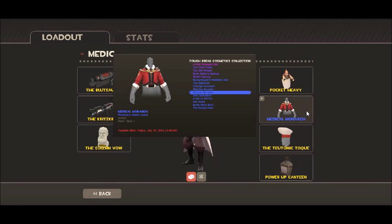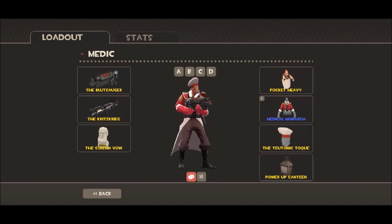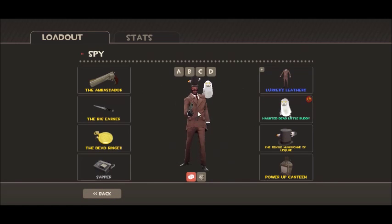We have the Medical Monarch for the medic, and a pocket heavy — I don't know if you can see him because the blood's in the way. Nothing new here, just Haunted Little Buddy, and here we have a new coat and a Dead Little Buddy.